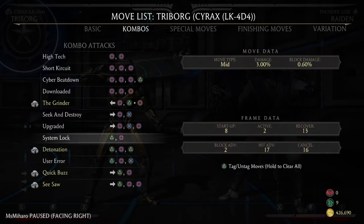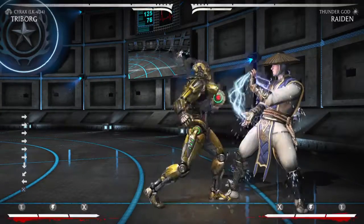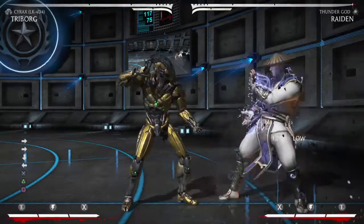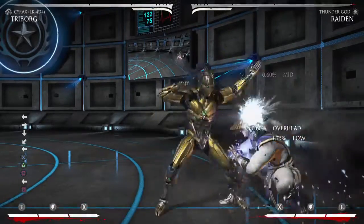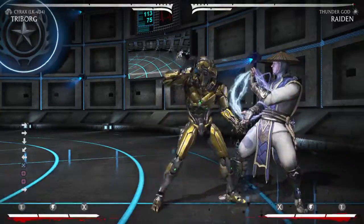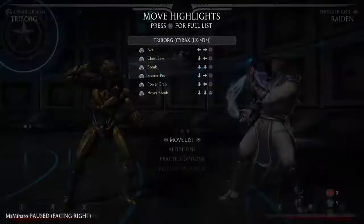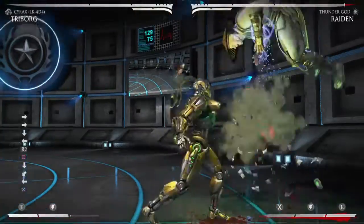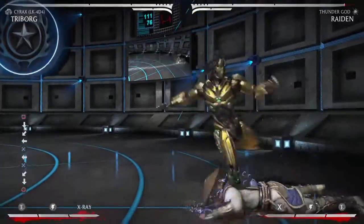2-1 is plus 2 on block if I recall correctly. So say you put down a bomb and do 2-1 — they're gonna want to respect that so they're not really gonna push buttons. Even if they stand up and block you can go for the overhead, go for 1-1 pressure, or go for a throw. Even if they get up and block that's not a bad situation, but chances are they're gonna delay the wake-up instead — and this is where the fun part starts: hard-to-blockables.